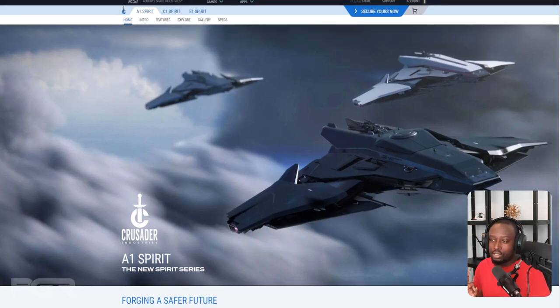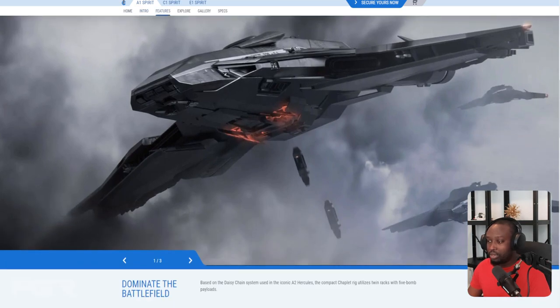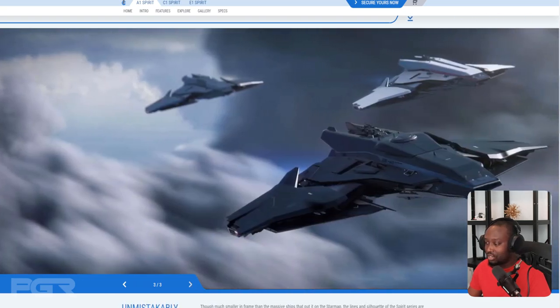We got three variants of this: the A1 Spirit, the C1 Spirit, and the E1 Spirit. The A1 Spirit is essentially a bomber. The images of this thing are just amazing — beautiful beautiful concept. You can always count on Crusader's designs to be absolutely gorgeous. The sleekness, the design — it's really really good. This seems like more of a blend between the Starfighter and the MSR.